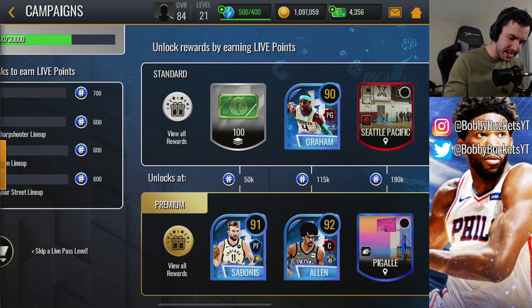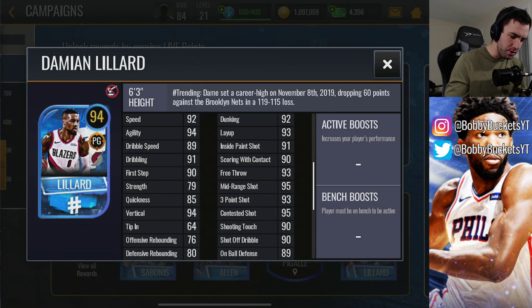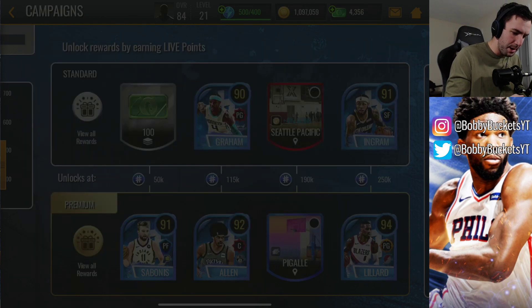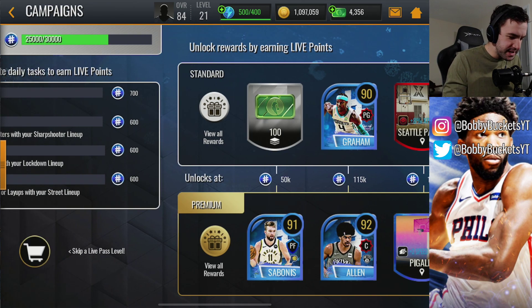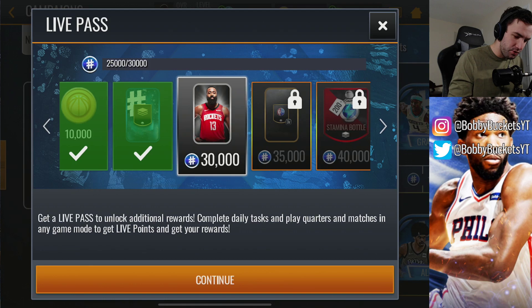We're going to be grinding these and seeing how quickly we can get these rewards. I really want that 94 overall Damian Lillard card — it looks really dope. 93 three-point shot, 95 mid-range, really solid stats all around. I believe this is one of the best, if not the best card in the game. I'm sure there are probably people out there that have already unlocked it, so hopefully we see some gameplay for that soon. I'm really excited about the rewards for this.